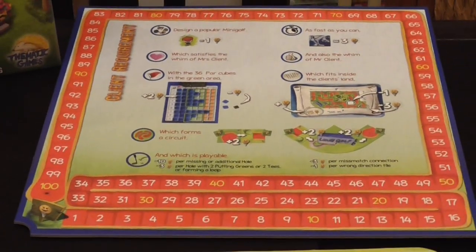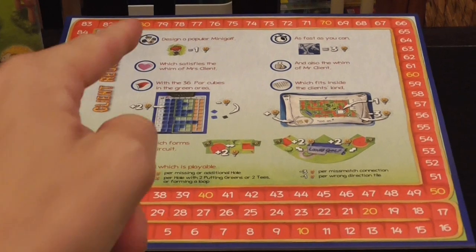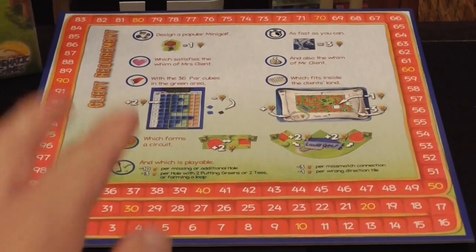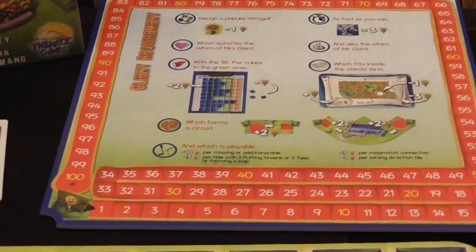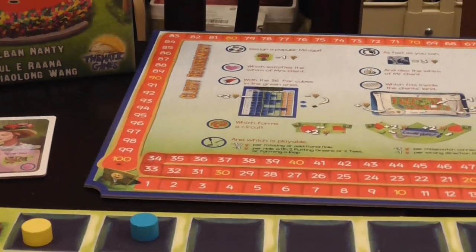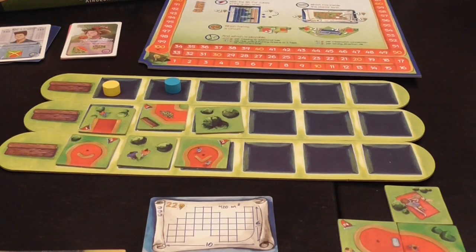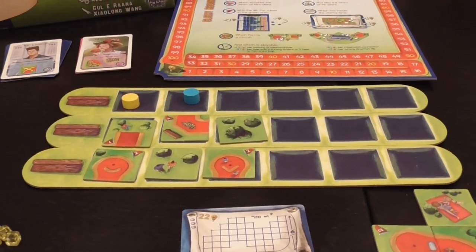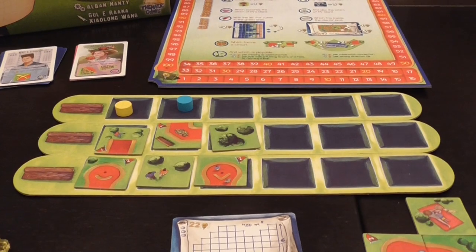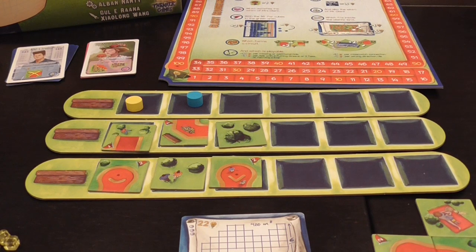There is a board used mainly for scoring at the end of the game and to keep track of score, but also as a reminder of all the categories that you will score. As you can see there are quite a few of them — that's part of the fun, trying to score in so many categories. Then we have these three pieces of cardboard used to organize the pieces and decide which elements you will get.